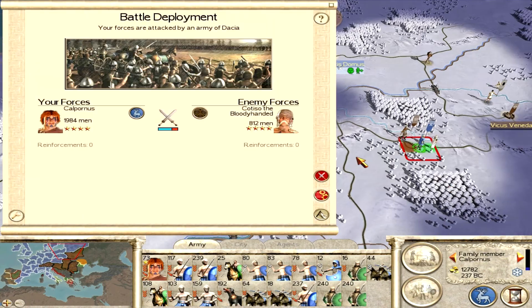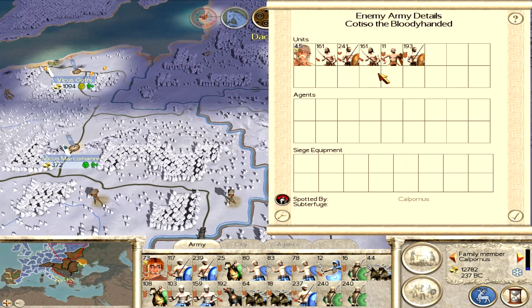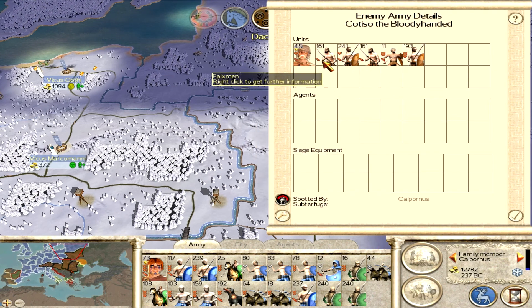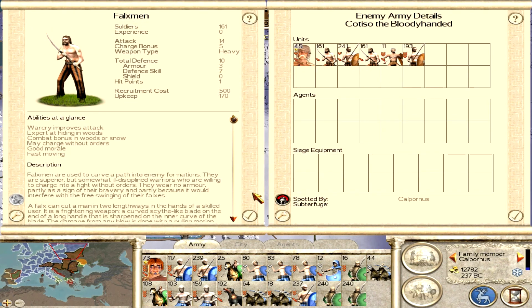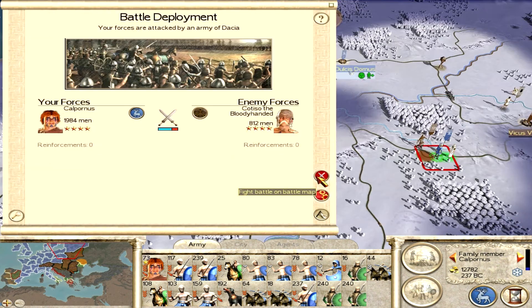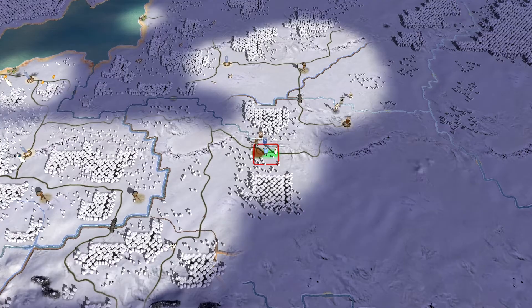That Spanish army I was going to intercept actually attacked me. They have Falksmen and their warband. Falksmen are actually quite scary — they have 14 attack and 10 defense, not too shabby, but they're not armored, which is probably their biggest weakness. I'm going to throw head hurlers towards them and they're just going to disintegrate. Let's fight this on the battle map.